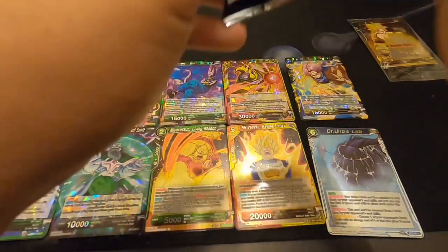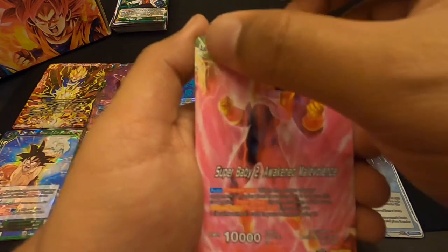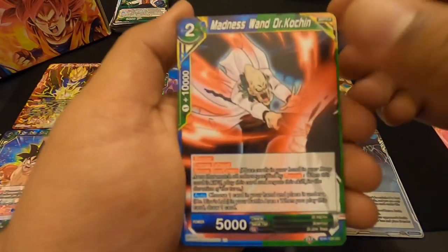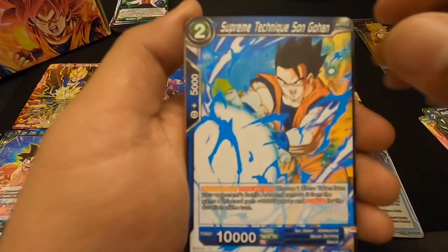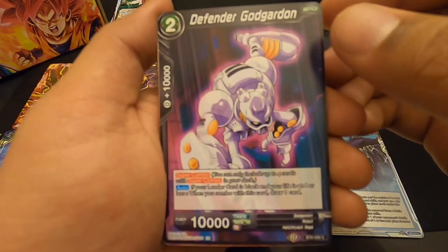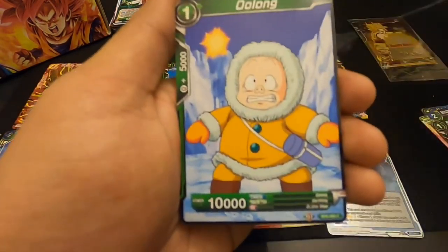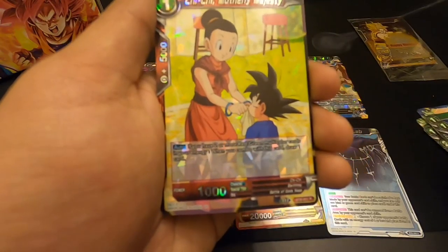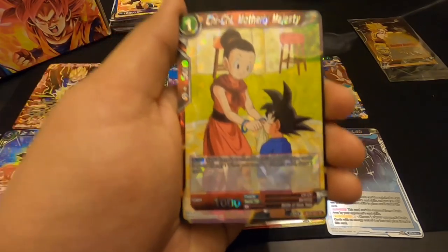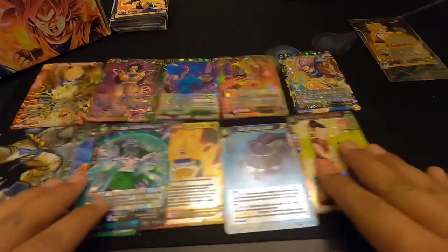All right, last pack guys! I thought this was gonna take me at least 10 minutes. We'll go a little bit slower. We got the Absolute Release Ball, Super Baby 2, the Bio-Man, RIP Yamcha, Gohan Awesome Defender, Kaioken Goku — dope — Super Kamehameha, Oolong, Napa, and we got a Chi-Chi. By the way, she ruined Goten and Gohan — I don't care what y'all say. She made them go study, which is what people should do, but in this anime, come on man.